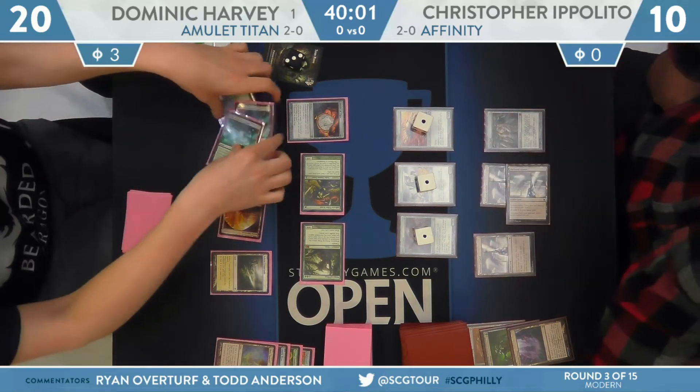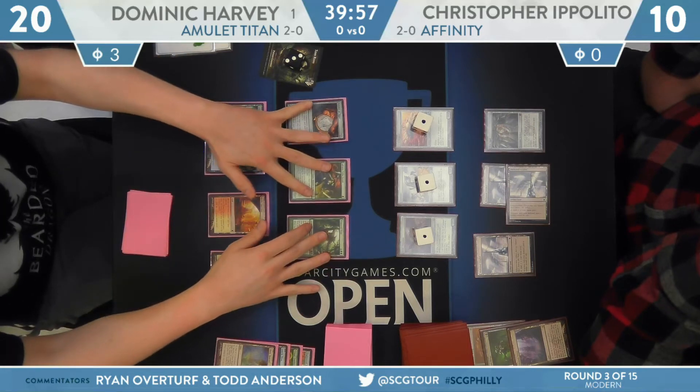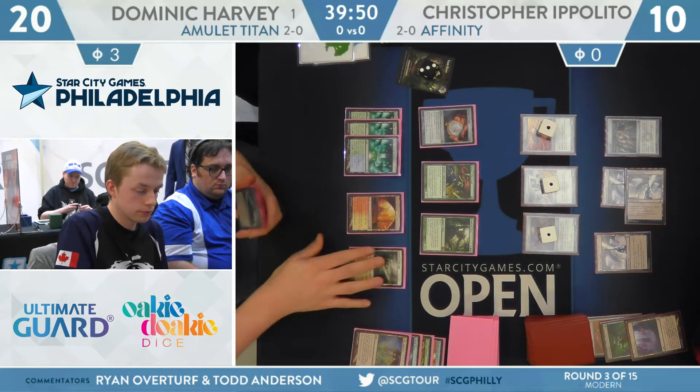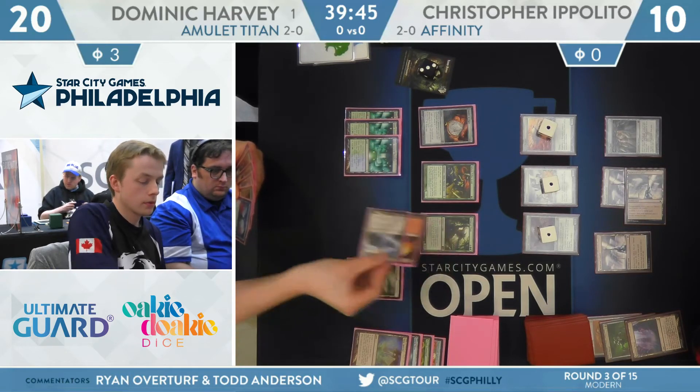A less fun exercise — Ippolito redrawing that Darksteel Citadel for turn. He's going to try to attack with the Inkmoth Nexus, but this time Harvey just Ghost Quarters it. Now with his life total safely at 20 and that stunted draw from Primal Command, putting the land back on top of the deck — he's getting to search out two lands every single turn, usually a bounce land and a Tolaria West, which allows him to keep tutoring for more and more things.